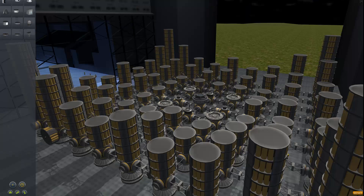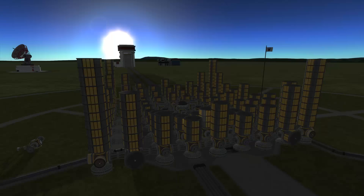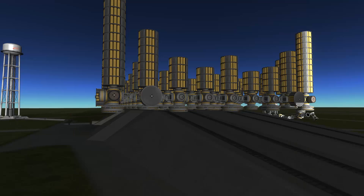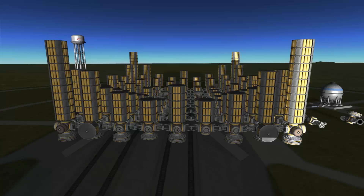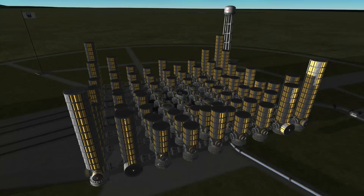I came up with this design and as you can see it hardly fits in the vehicle assembly building. So I took it outside and viewed it from a few different angles to get a better view. But as you can see those pictures are still from version 0.20 when the physics engine was kicking in a little bit later, so I could put it on the launch pad and take a quick look, take some snapshots, but then it would fall apart.